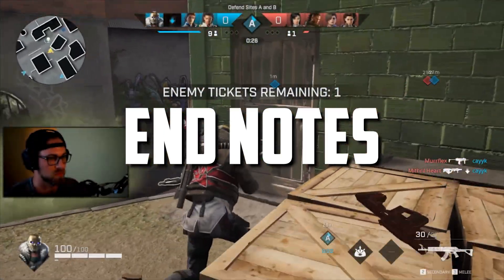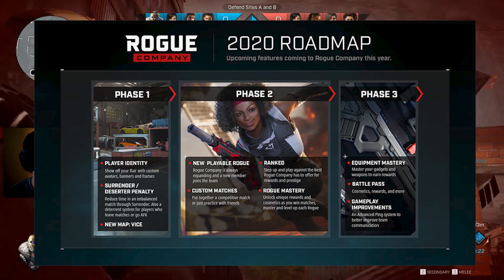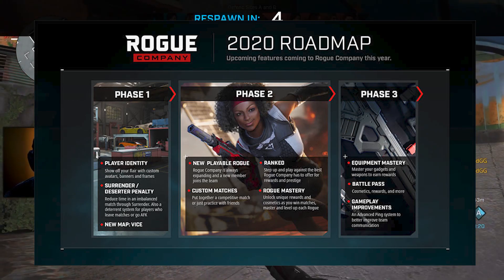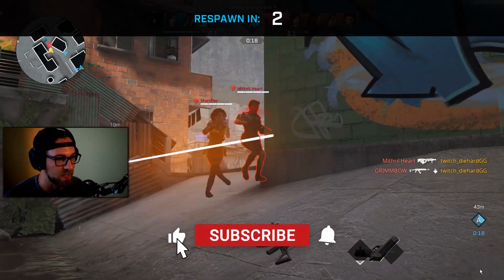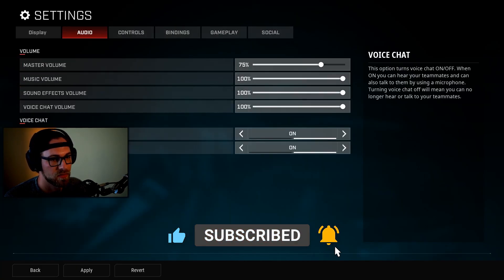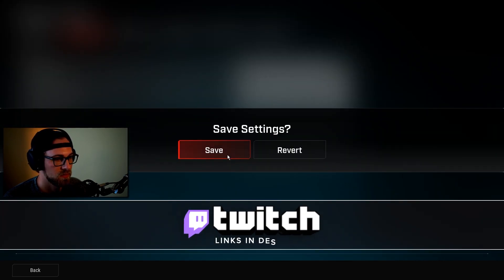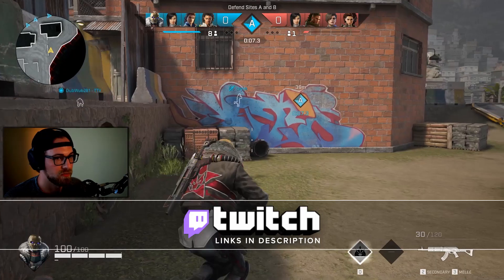That's it for patch notes 0.45. This is the first phase of the roadmap for 2020, and we will be covering all patch notes and updates for Rogue Company in the future. If you'd like to subscribe to get notified of new updates and patches, make sure you like the video and hit the subscribe button. If you'd like to catch us live, we're over on Twitch four days a week, all of which is detailed in the description below.